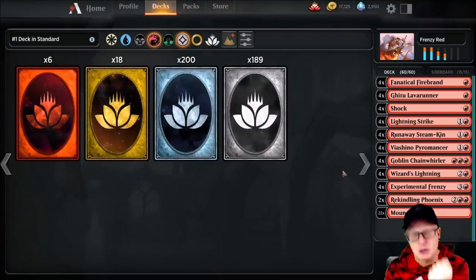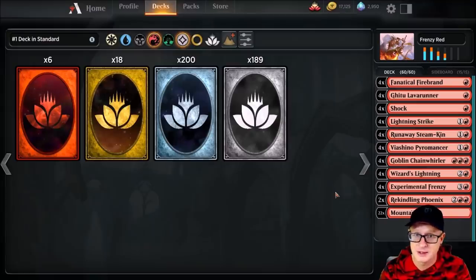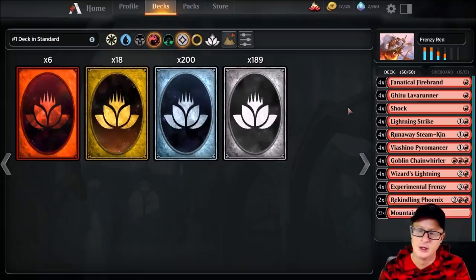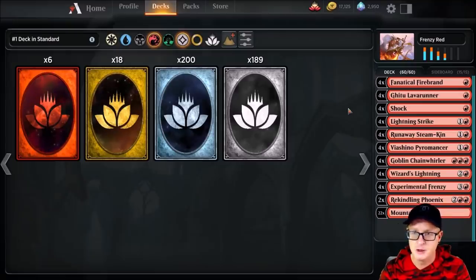Skadoosh! Welcome back to the channel. I'm Joey Moss with Bad Boy Gaming. I'm having a fantastic day — I hope you guys are all having a fantastic day as well. Today we're going to cover the number one deck in Standard this weekend. This tournament took place over at GP Lille — L-I-L-L-E. This is the number one deck: Frenzy Red by Edian Busson — B-U-S-S-O-N.